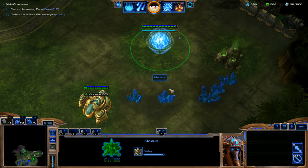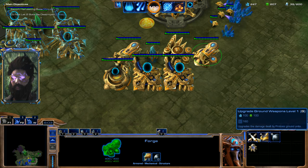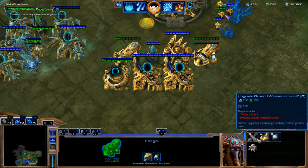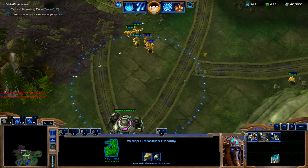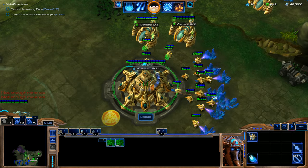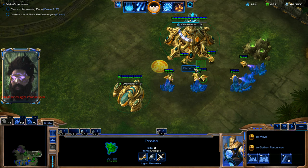We're sitting really good now. A successful Terazine harvest. We're going to keep on pumping out these probes and get Ground Weapons Level 1 and Ground Shields Level 1. I am going to start getting out a couple Immortals once we have enough Minerals — actually, we're going to wait on the Immortals for now. Like I was saying before, we want to get that economy up, so we're going to hold off on that.